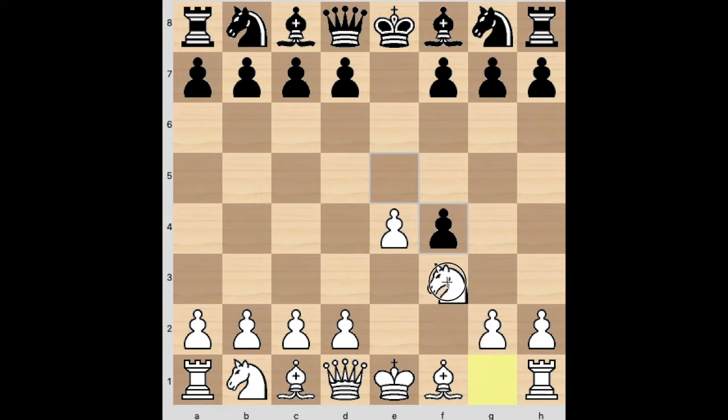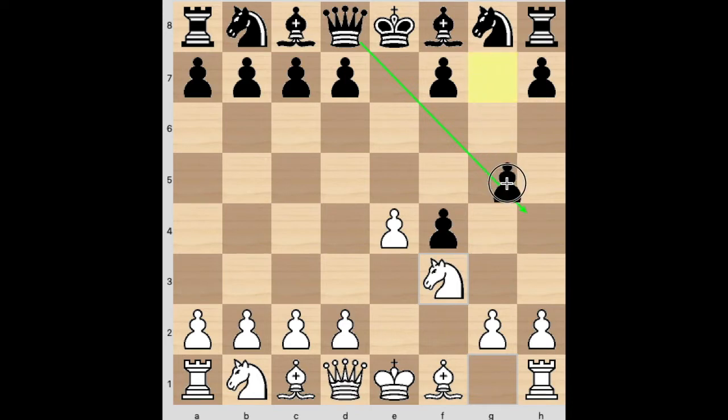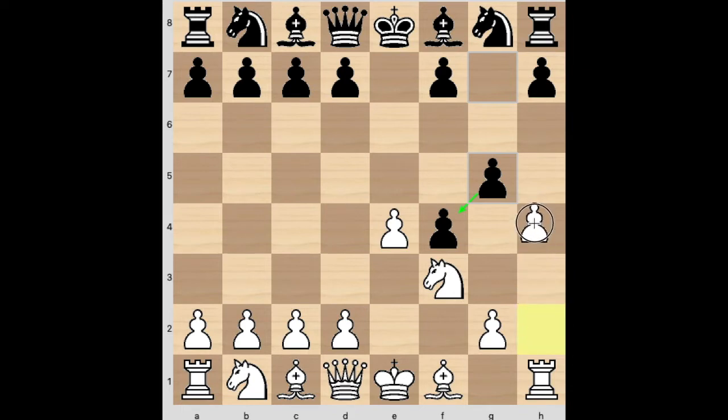Here I played Knight f3 — I like to stop the check on h4. And my opponent went with g5. So this is the main line of the King's Gambit, the idea being to hold onto this pawn and build a pawn chain. The main move here is to thrust with h4, undermining immediately. So I played that.